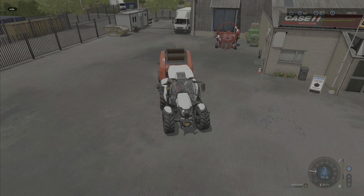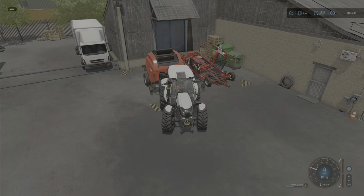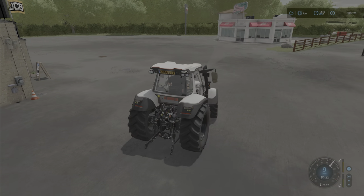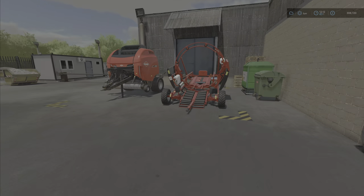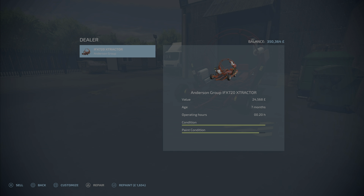88% transported to field 17 contract. I noticed that from patch 1.3 the contract extra yield has been changed quite a bit — it's quite a bit lower than it used to be. I think that's a pretty good thing because the extra crop was really really high before. Repair it — 41,000, and I think this was actually 24.